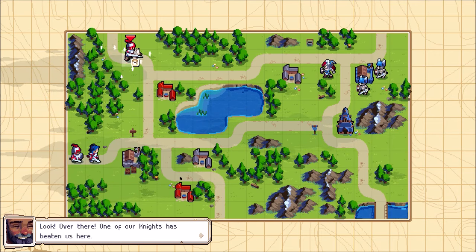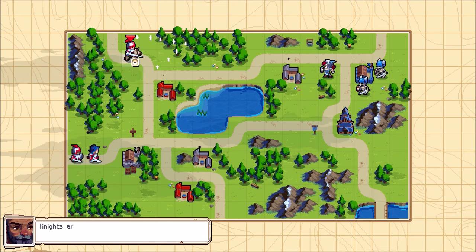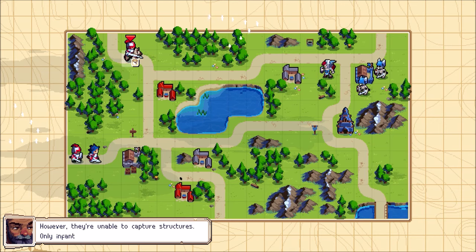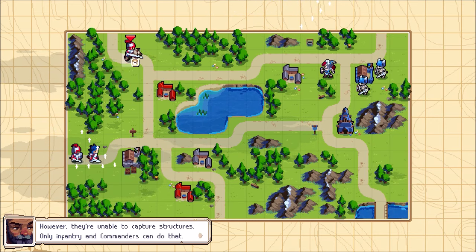One of our knights has beaten us here. Knights are strong, fast moving units. However, they're unable to capture structures. Only infantry and commanders can do that — basically any human foot soldiers.